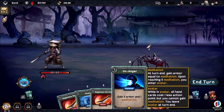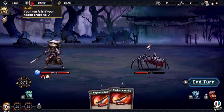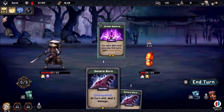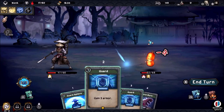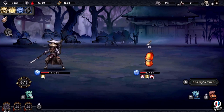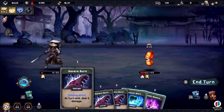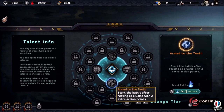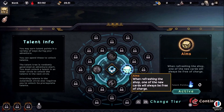Essentially, you want to build your talent choices around the deck you're trying to construct — find the abilities that benefit you most and fill out the rest with whatever you need. The shop is also available at all times except during battle, where you can purchase cards, spend points to buy more talents, and purchase one-use item cards. These item cards are mostly one-use only — unlike most cards that go to the void after a battle, these disappear altogether after use. You can also refresh the shop and purchase multiple cards if you have the money, although the game doesn't give you all that many coins, so spending wisely matters.